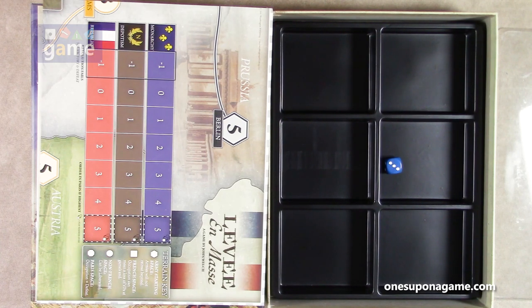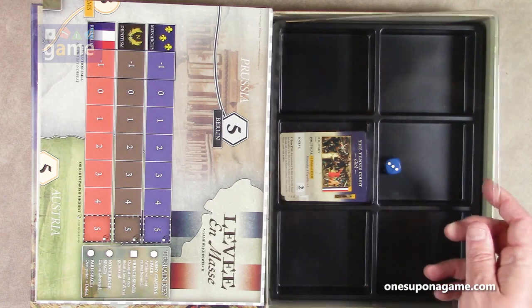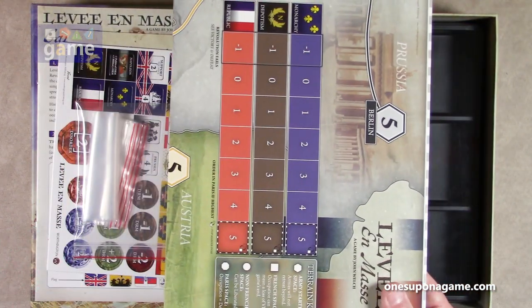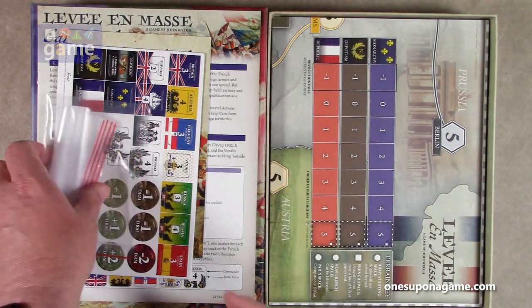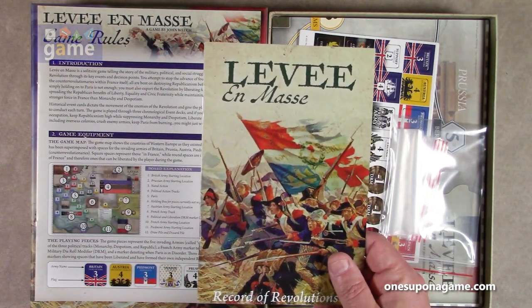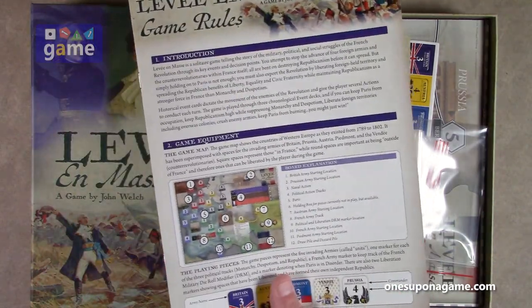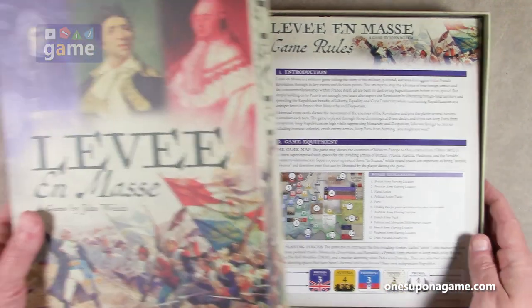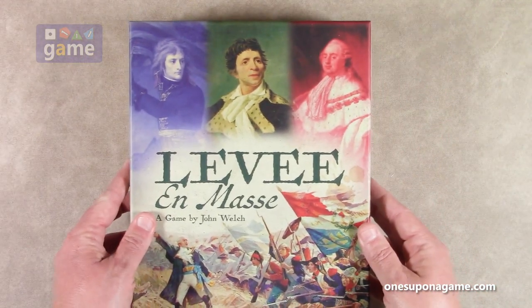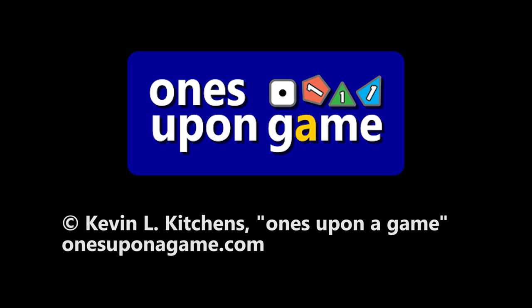So if you were to pick up a copy of Levée en Masse, the deluxe edition from Worthington Publishing, you're going to get the one blue die, the three sets of cards, the wonderful tray in the box with a lid, that beautiful two-by-two mounted game board, a small sheet of counters, a baggie of bags, a record book for journaling your successes and failures at protecting France, and the 16-page rule book. And that is everything that comes in the box. Levée en Masse from Worthington Publishing, designed by John Welch. Thank you so much for watching. God bless you. Bye-bye.